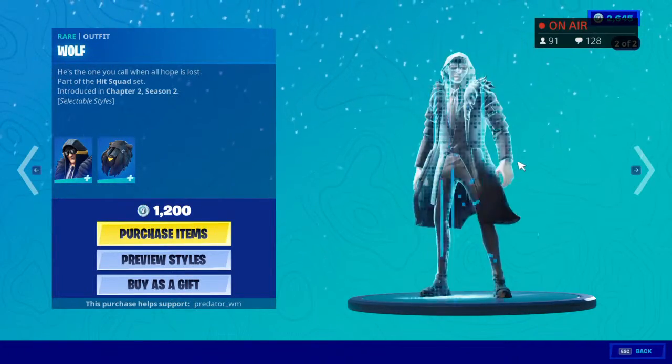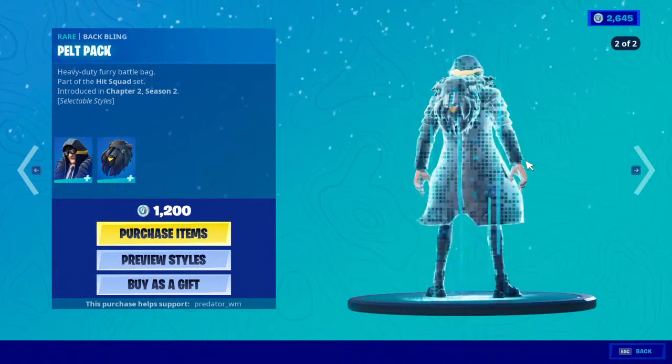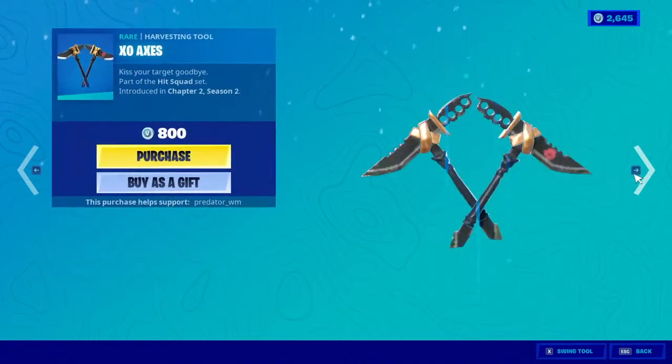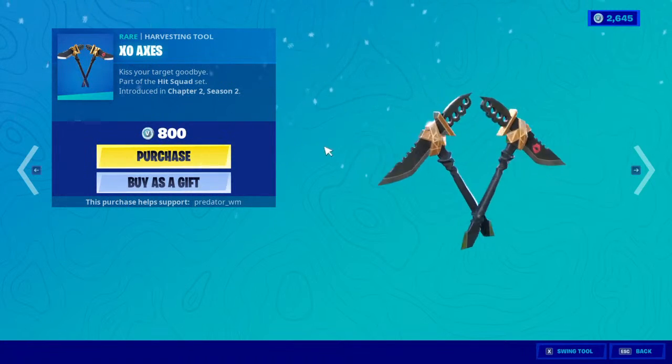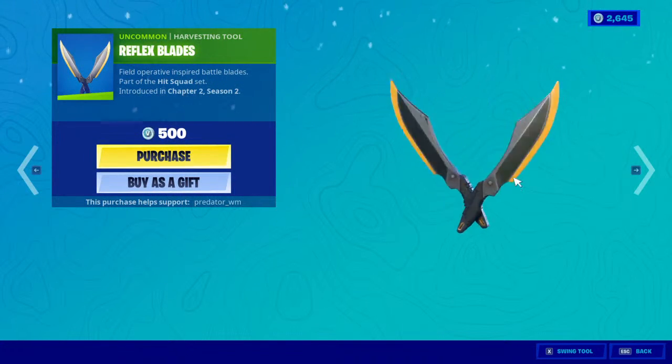We have Wolf with two different styles — that's the first one and that's the second one — with the backpack in two different styles as well, for 1200 V-Bucks. And the pickaxe for 800, and another pickaxe with blades that actually looks nice for 500 V-Bucks.